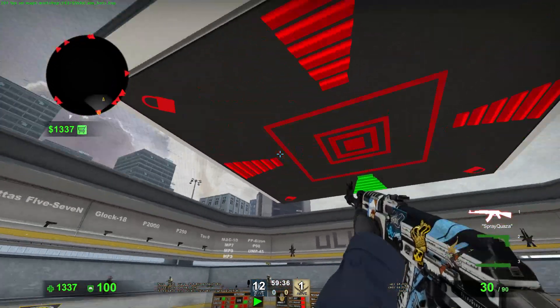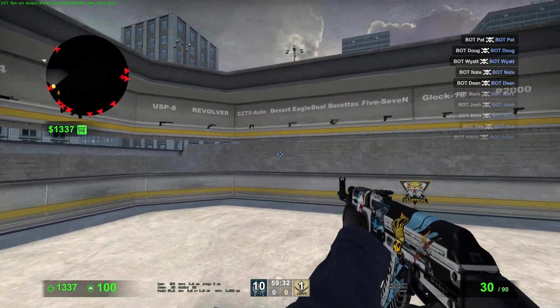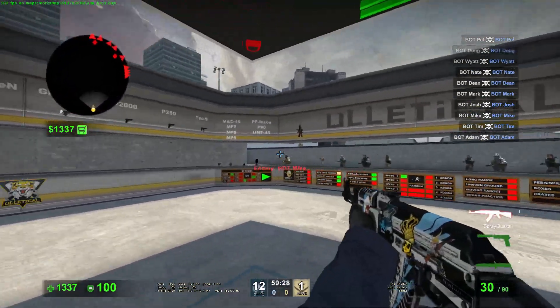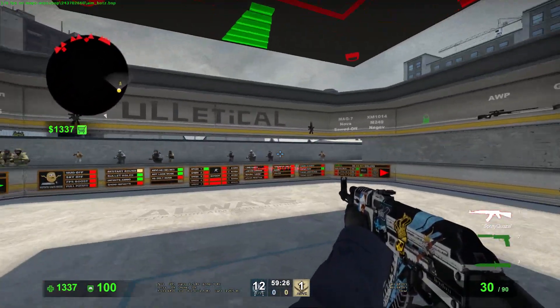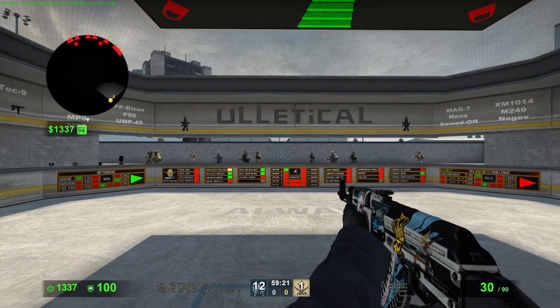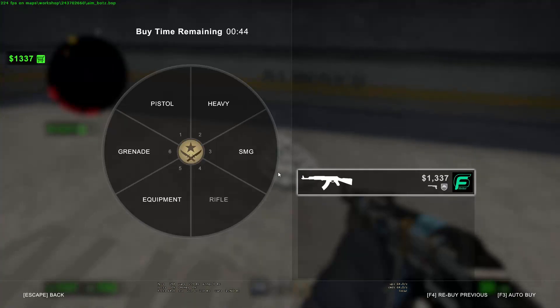Basically, all I do is open the map and get rid of three of the surrounding areas, so the walls are behind me, to my left, and to my right. I only have one 90-degree view of all the bots, so they're condensed into one area — not spread out to my left, right, and behind me.